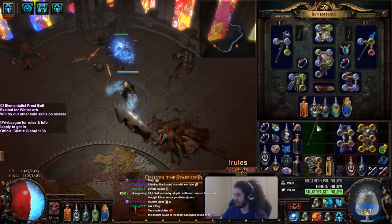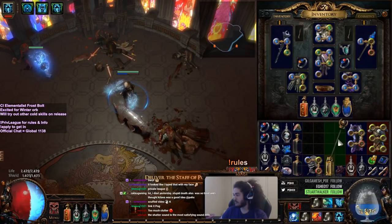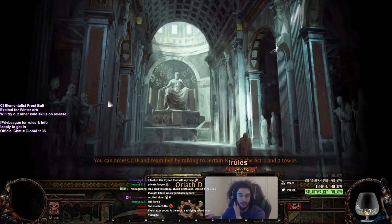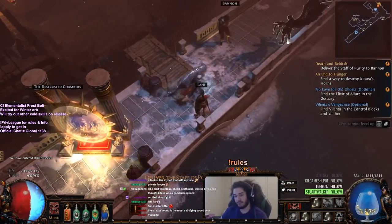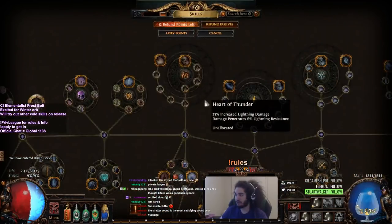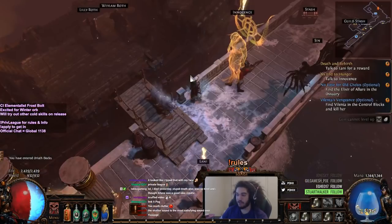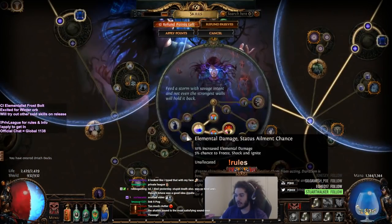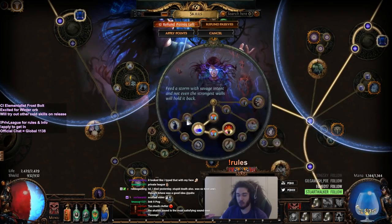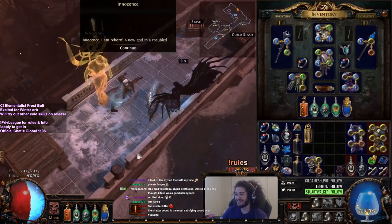How big is this staff? That's a big staff, actually. The shatter — I cannot wait to respec to CI and grab Heart of Ice and Breath of Rime, and then get the actual freeze chance on the ascendancy, and then we get an extra 25% freeze chance. Oh, that's going to be very fun. I'm excited for that.